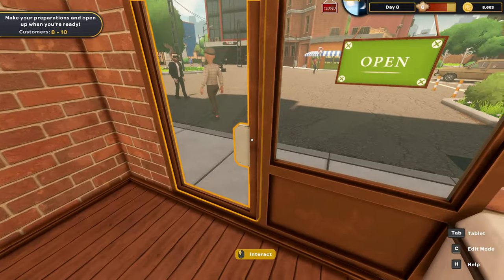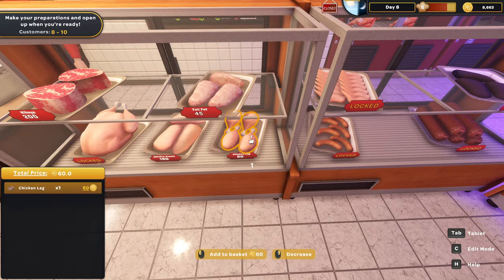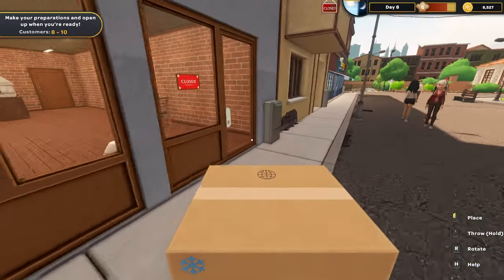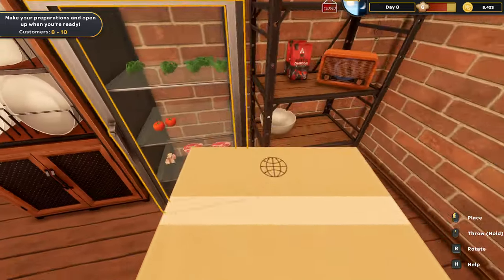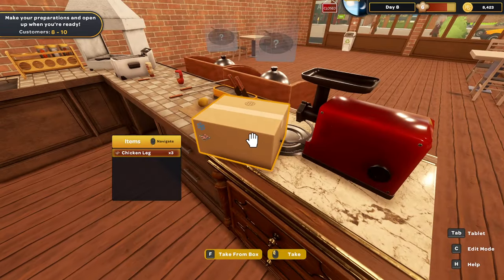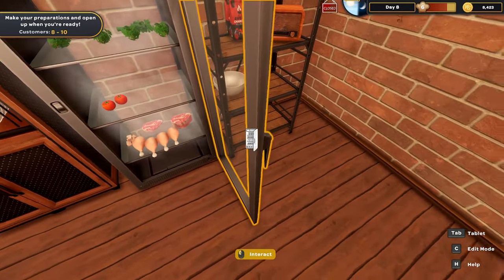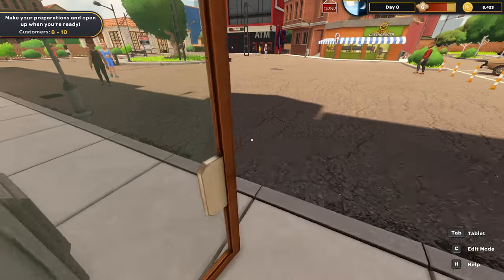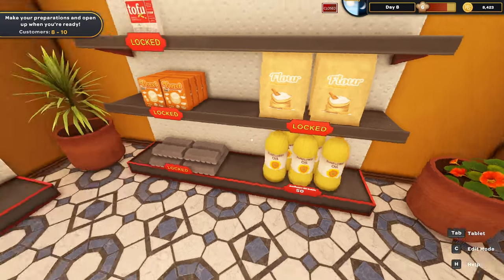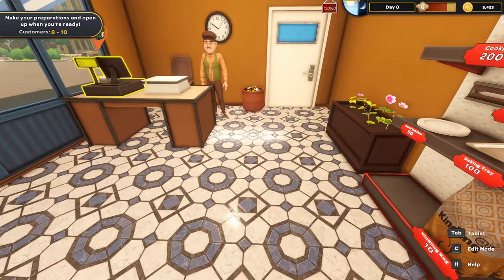Now I need the chicken legs and I still need the kindling. Chicken legs are going to be over here - we're going to get four chicken legs, that's enough for two orders. One, two, three, four. There we go. We're going to run back and set these in the fridge. We're going to get some more sunflower oil and some more kindling - I'll grab two kindling and one charcoal. So now I've got everything I need and we should be good to go.